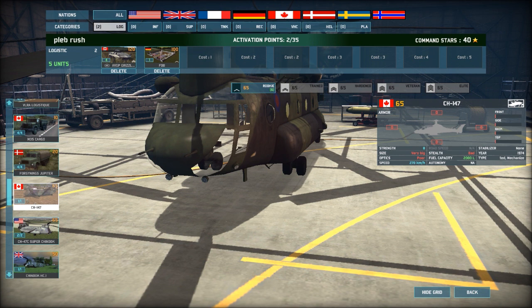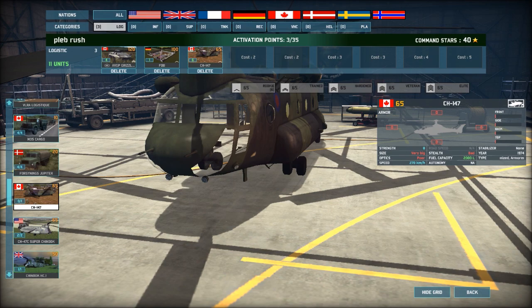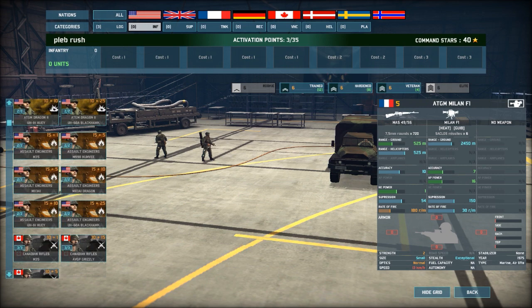Which one's the Canadian Chinook? The one with the Canadian flag — CH147. If you look at that compared to the Super Chinook, the Super Chinook's quicker by 30 kilometers, but you only get four and it's the same fuel capacity. So I'm going to go ahead and chuck the Canadian stuff in for now. Don't forget, these also have a larger radius of supply — like the circle around it is much bigger.